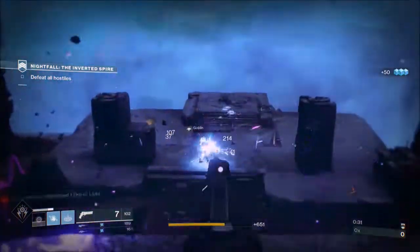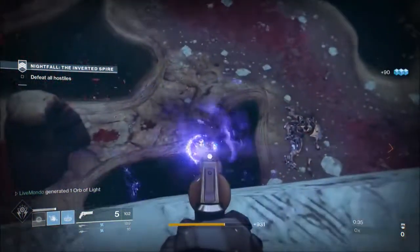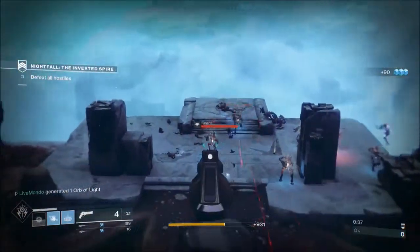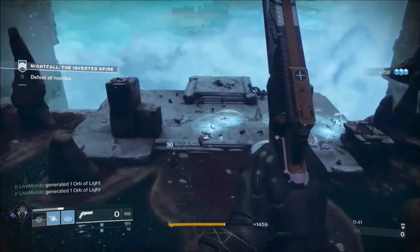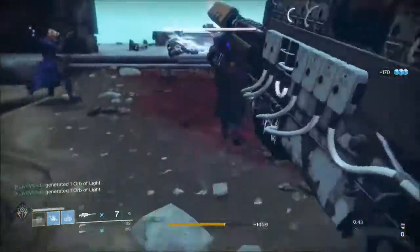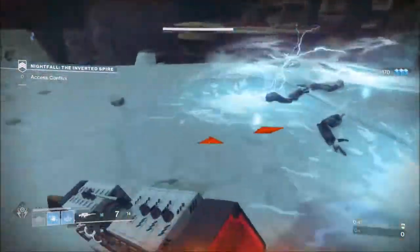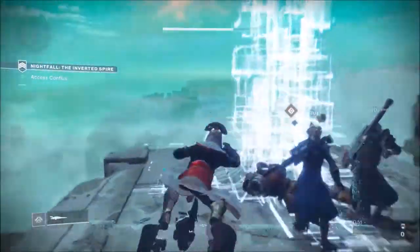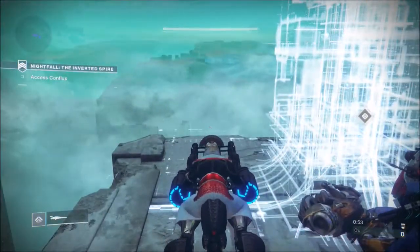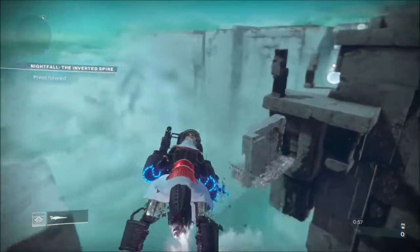This week's prestige is probably the easiest prestige I've ever done. It's such a simple one because you basically have three real encounters: the cave encounter with the two hydras, the cabal encounter, and then the boss. All the rest is kind of filler. I don't expect other nightfalls to be quite as easy.